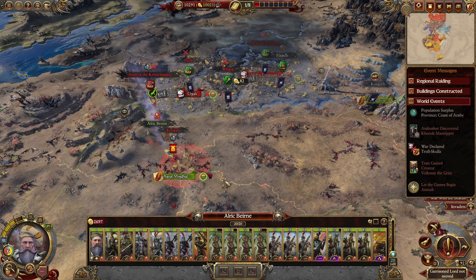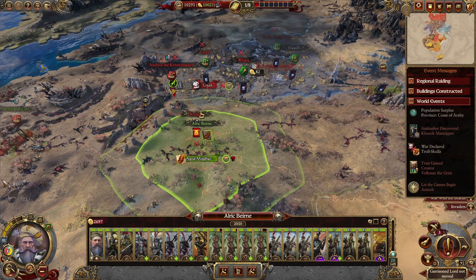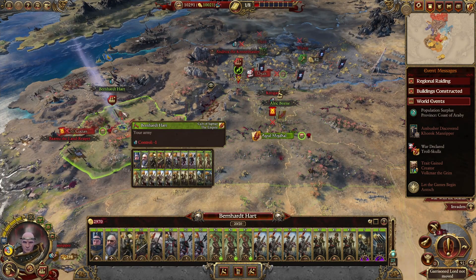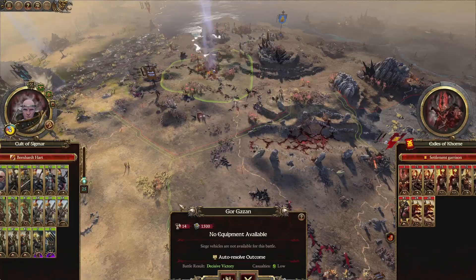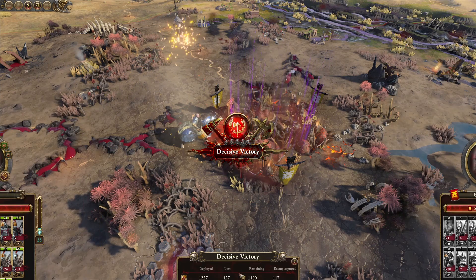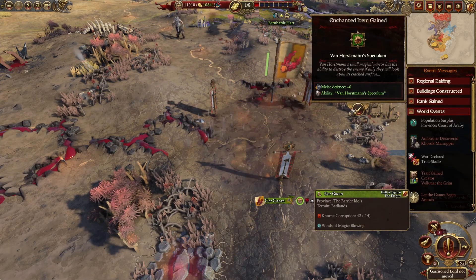I'm going to pull you back to this town. Hopefully we can hold against this incursion. There's an army here. Let's take this settlement quickly — only a garrison. Occupy.